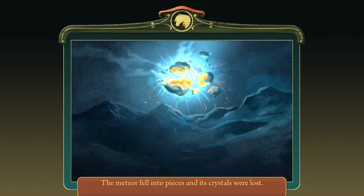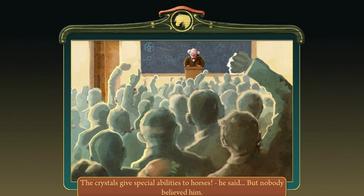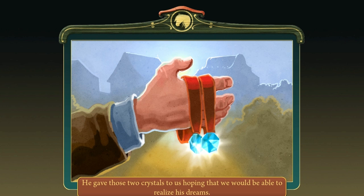The meteor fell to pieces and its crystals were lost. The grandfather found two of these crystals and discovered that they each had a special effect on horses. The crystals gave special abilities to horses, he said, but nobody believed him. The scholars laughed at him and expelled him. Poor grandpa. He gave those two crystals to us, hoping that they would be able to realize his dreams.